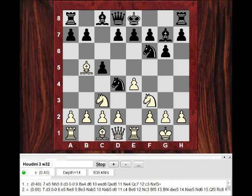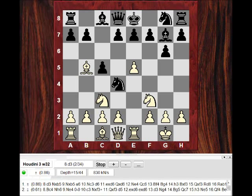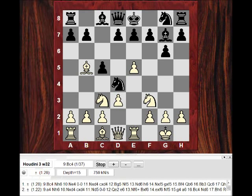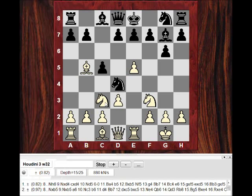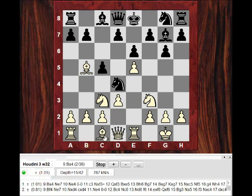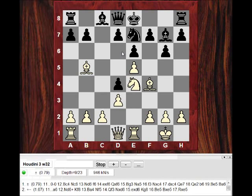So we see e5, Ng8, and now the move d3. What is white actually threatening with d3? With a4 and Bg5, if e6 there's Nd6 because white has dark-square pressure in any case. After d3 we see Nxb5, Nxb5, and the engine really likes white here.